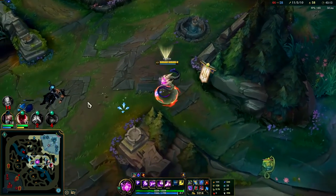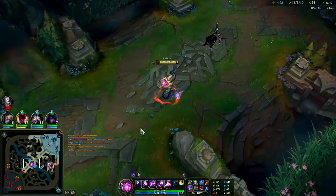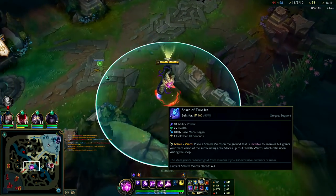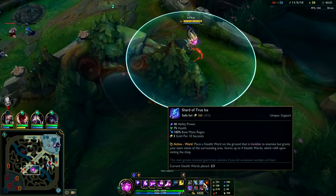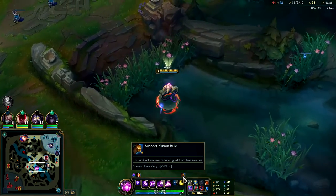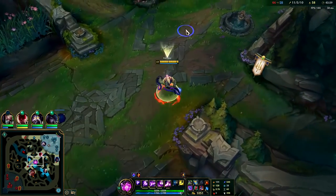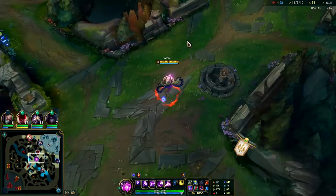We get reduced gold from lane minions because of the support item — we apparently took too many minions. We're at a whopping 58 CS right now, which is too much for support. There is a support minion rule — if you take too many minions they penalize your gold income.